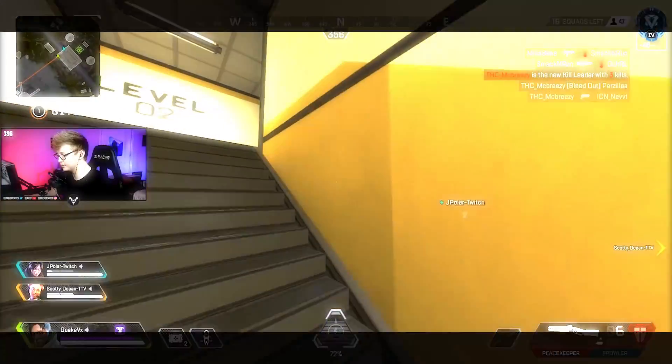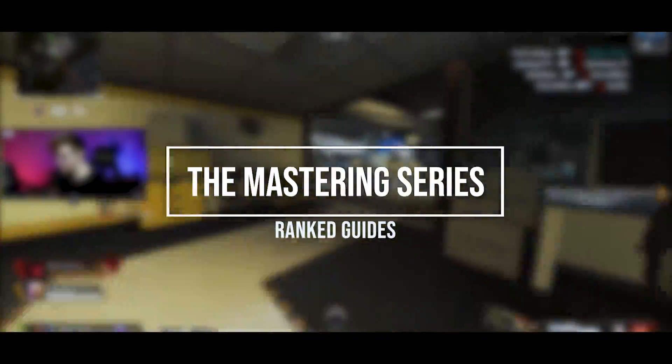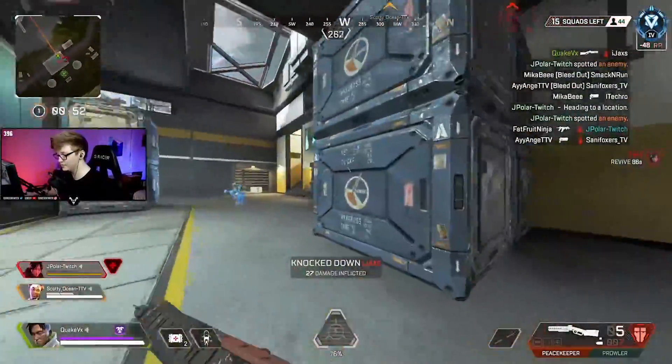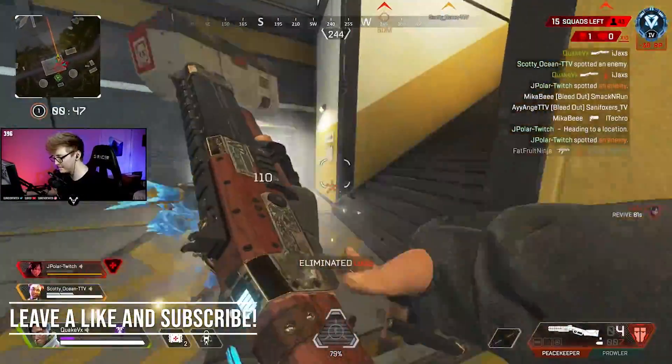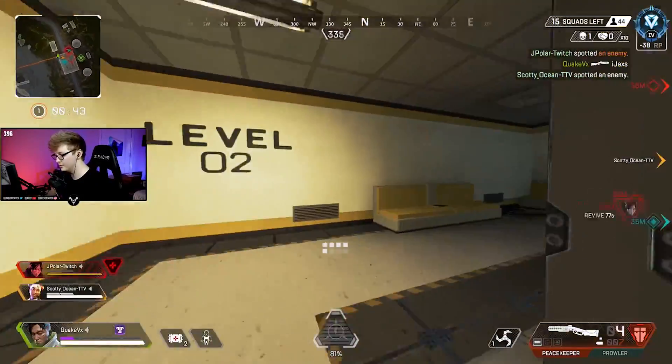What's up legends, my name is Quakev and welcome back to the Mastering Series where I teach you everything and anything about the Apex Legends ranked mode. Today we'll be going over Crypto and the best way to use him in ranked, so if you guys are hyped for that make sure to leave a like on the video, and if you are new here consider subscribing because we make Apex Legends content every week.